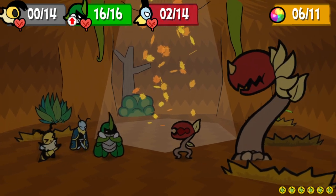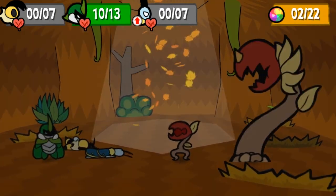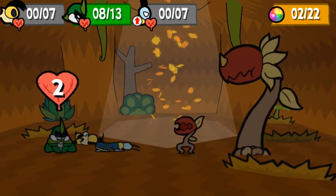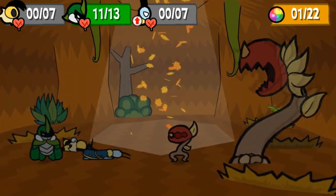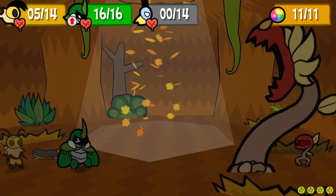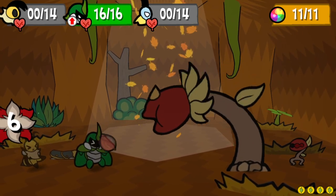A lot of Mother Chomper's attacks are indirect. She can spit both spores and heart seeds, and the former can put you to sleep. Her spores have a base damage of 2 on normal mode or 3 on hard mode. Heart seeds are 3 on normal and 4 on hard mode. These projectiles can be fired at anyone who is still standing in battle, so be sure to pay attention to who's being targeted.